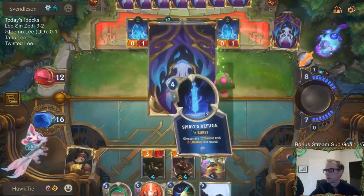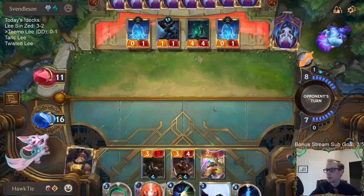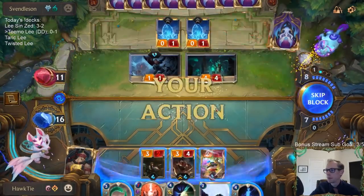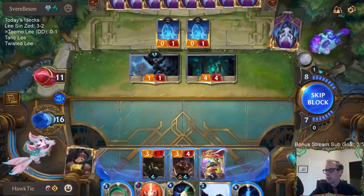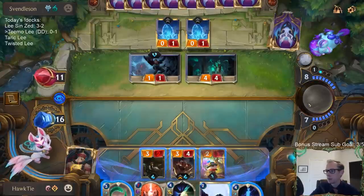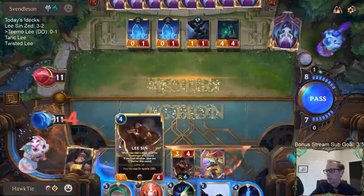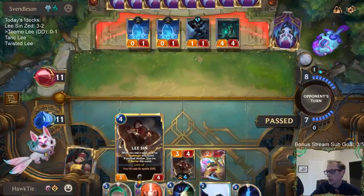It's kind of rough. I guess I'm just being too careful against the Hapless Aristocrat — I should just be attacking anyway with our other things. Those two things should just have attacked. We're at three out of eight.